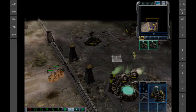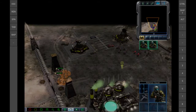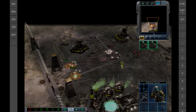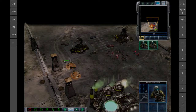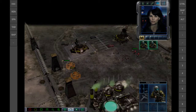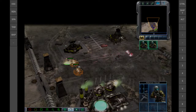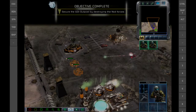Roger out. Enemy unit sighted. Hostiles identified. Unit under attack. Looks like Nod is here after all. Eradicate the Nod forces occupying our outpost. Once those forces are evicted, we'll restore the outpost remotely, granting you access. Objective complete — securing area.